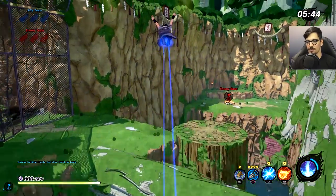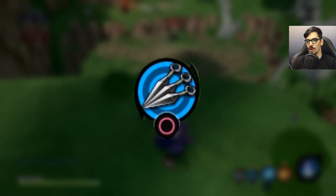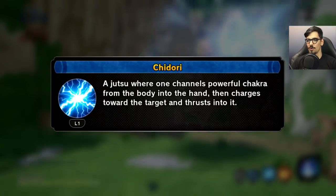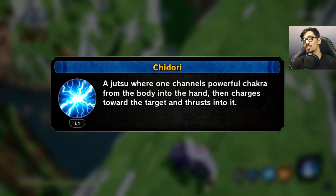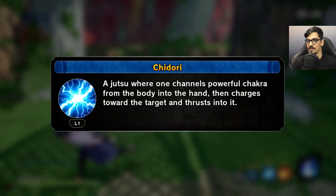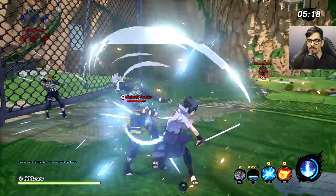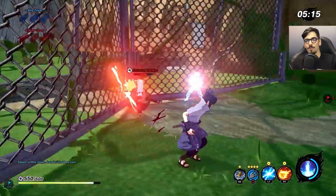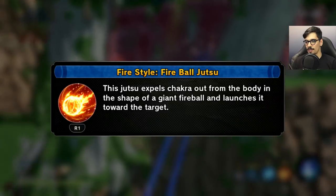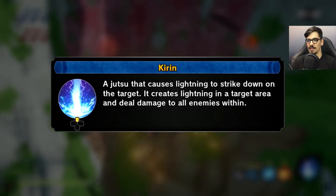Let's break down Uchiha Sasuke's abilities for this build. He has the most traditional substitution jutsu on R2, which just turns him into a log. On Circle, his ranged weapon is just a kunai, very simple. On L1, we have the Chidori, which is a melee attack, but Sasuke is actually a ranged-type character. On R1, we have the Fireball Jutsu, which is a projectile. His secret ninjutsu — his ultimate — is the Kirin, which engulfs an area in lightning. It takes a while to activate.